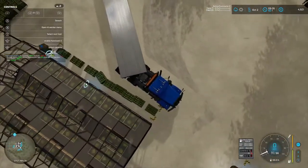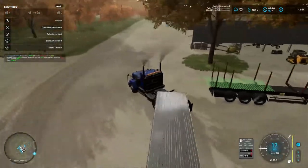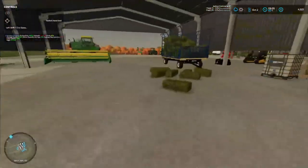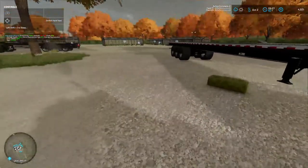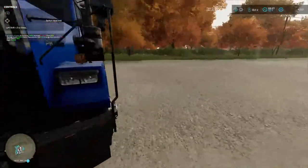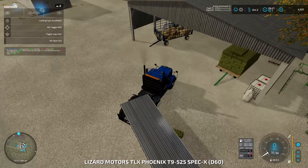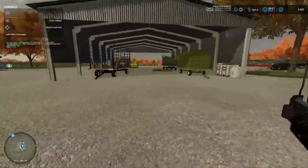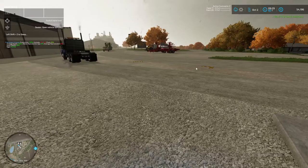Let's see if this thing does bales — I don't see anything about bales. Can I get back in the truck? There we go. Okay, I'm going to have to take this tractor back and get something else. I'll be right back. Alright, selling this for 49,275 — got a little bit lost on it looks like.